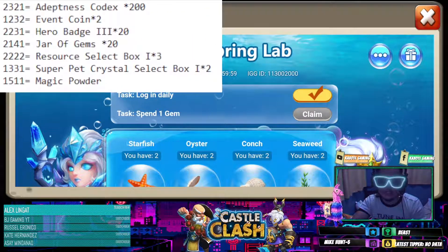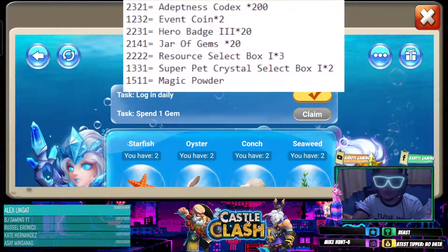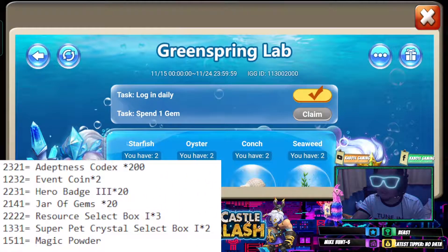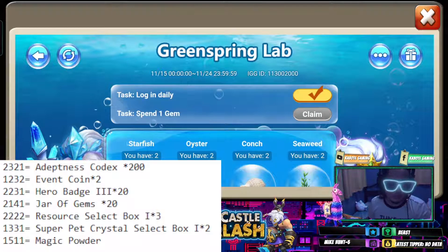Here are the list of codes that we could use. We have the Adeptness Codex — that's code 2321, amounting to 200. Then we have Event Coins amounting to 2, that is code 1232. Then code 2231 for the Hero Badge Level 3 amounting to 20. Then we have the Jar of Gems amounting to 20, and code 2222 for the Resource Select Box amounting to 1. For the Super Pet Crystal Select Box — two of these — we have code 1331, and then of course the Magic Powder.